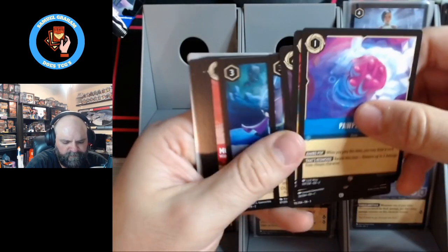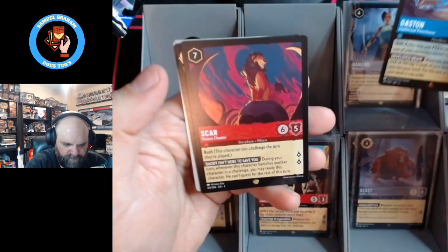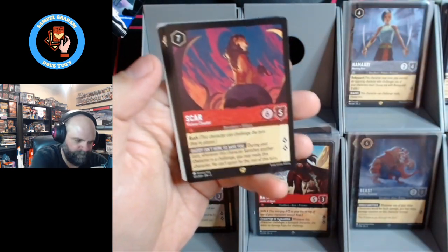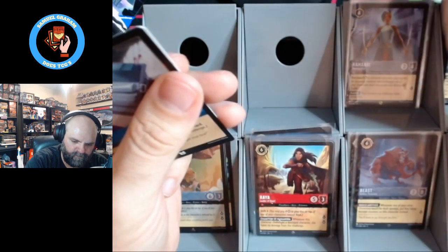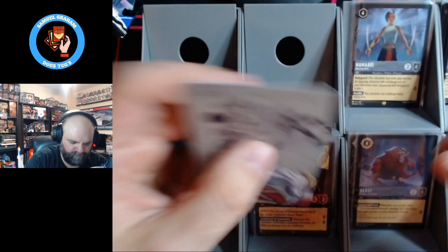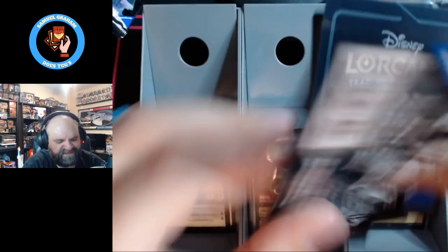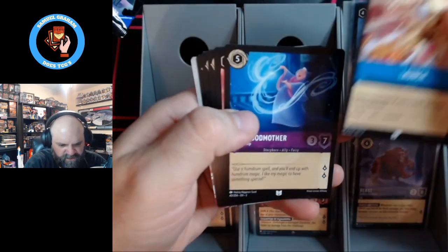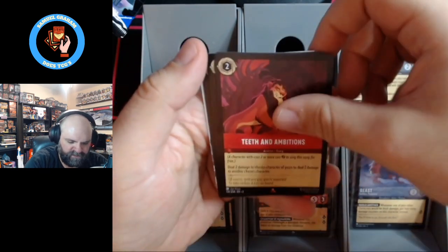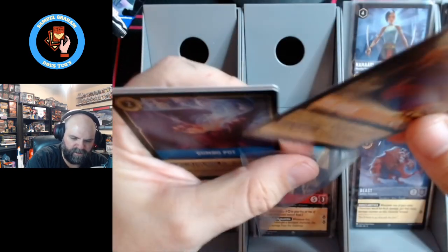Because that last box had 13 regular super rares. There's the legendary indeed. Sky, and a sardine can. Last pack. That last one had 13 super rares and I want to say six legendaries, not counting foils. Launch, fairy, Zero to Hero, teeth inhibitions, another super rare. The Queen, and a Gumbo Pot.